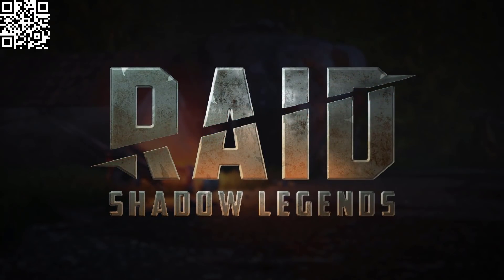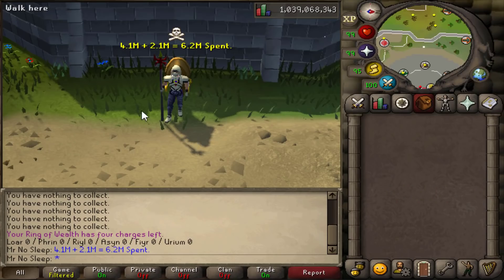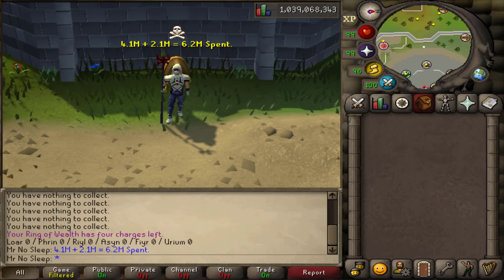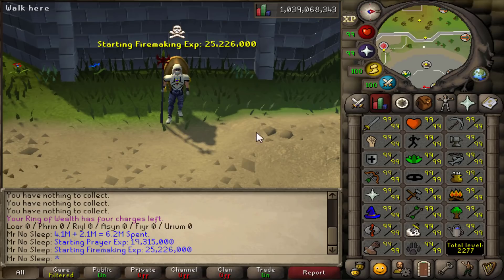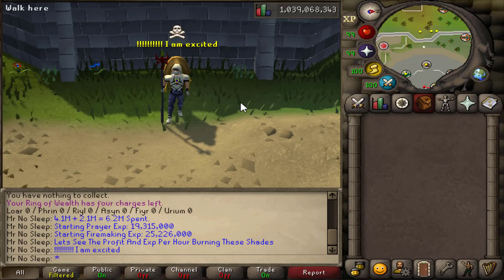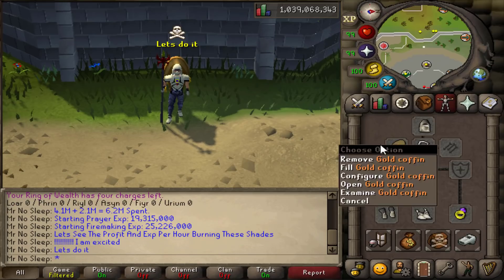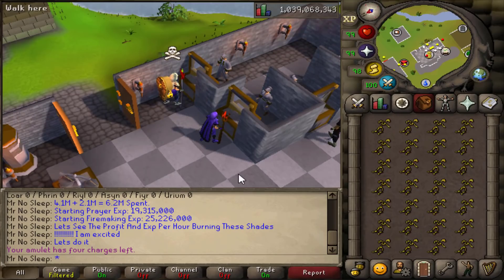Getting back into today's video: 1000 Urium Shades, 1000 Redwood Pyre Logs, and 6.2 mil spent overall. The starting prayer XP was 19.3 million and the starting Firemaking XP was about 25.2 million. Using this fancy golden casket I'm able to store 28 Urium Shades per trip.